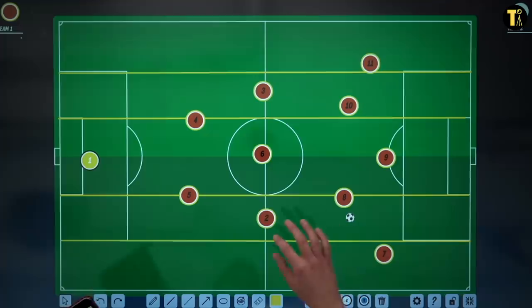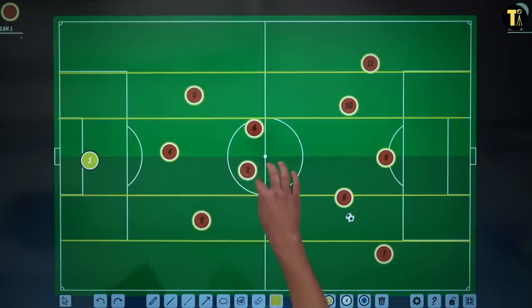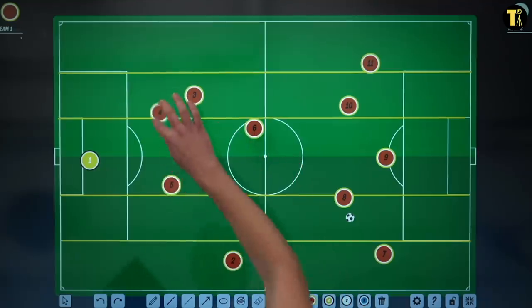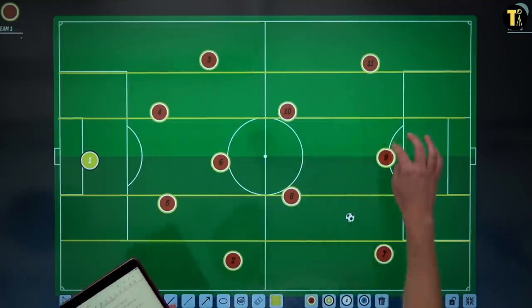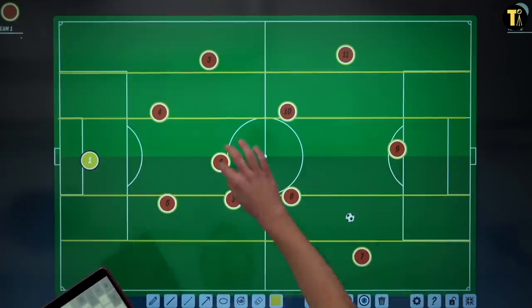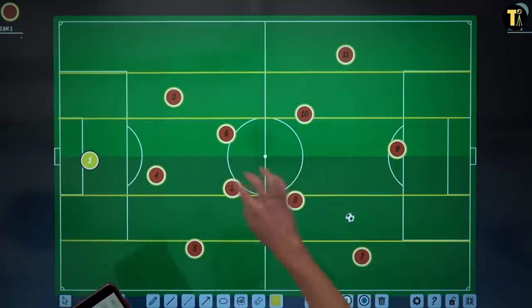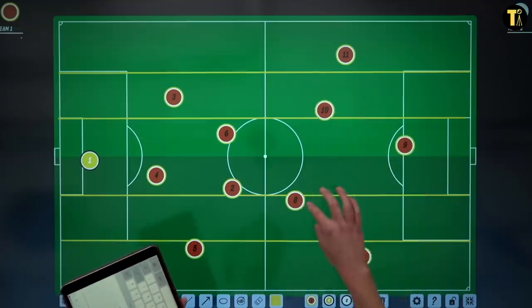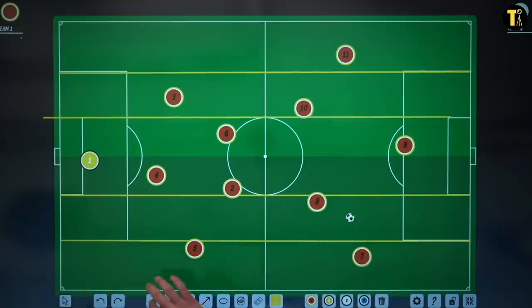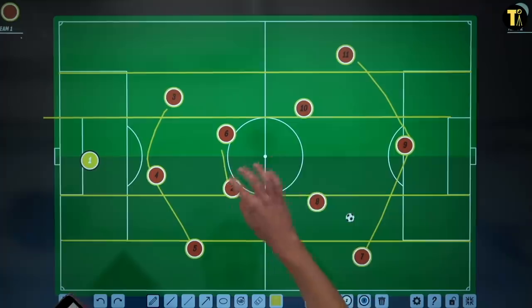This is what Guardiola did at Bayern with Alaba and Lahm. Sometimes Alaba would move in to become part of a back three, with Lahm joining the six to form a double pivot. So the shape would go from a 4-1-4-1 spread across the whole pitch — Lahm moves into midfield, Alaba moves across — and then you get this kind of 3-2-2-3 shape.